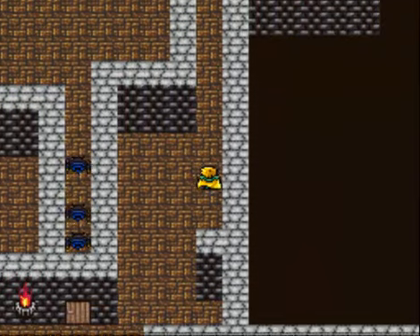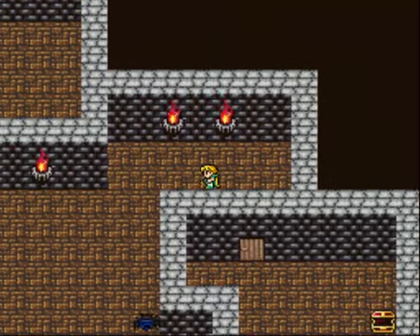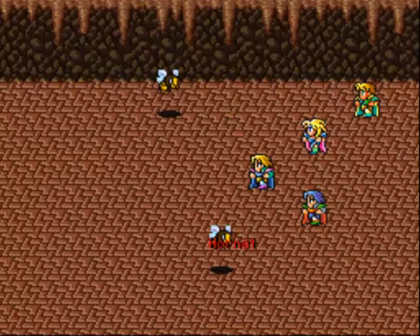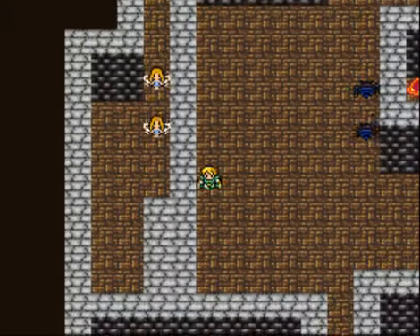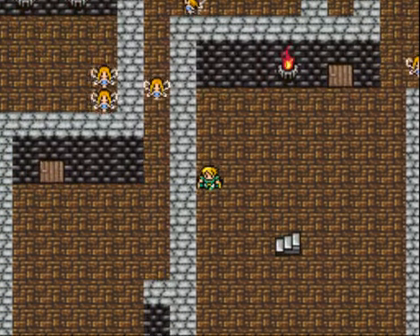Monsters kind of home in on you, and your party formation is actually very important because you can't attack with swords from outside of the front row, and you can't attack with spears from the back row. There are three rows, and bows can attack from all three, but I don't have any bow users right now. If you get attacked from anywhere other than straight on, your formation gets screwed up like it did just now, so I can't really attack fully until I move people upwards, which takes a full turn. You can also see how two of the characters I grabbed here — while completely different characters in the game — are just recolors of each other's sprites.